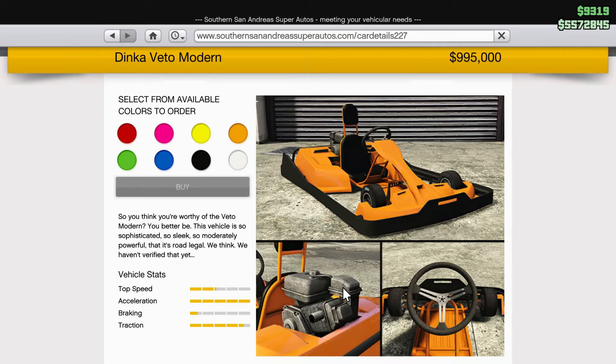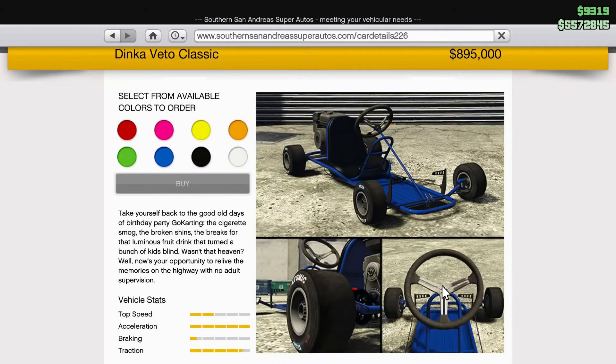Today I am driving the modern version of the go-kart whereas my friend is going to be driving the classic version. The modern version is going to cost you just short of 1 million dollars, whereas the classic one — if you picked it up last week it was free, but if you didn't, it's going to cost you just short of 900,000 dollars. So with only a difference of 100,000 dollars, let's go on to the races.